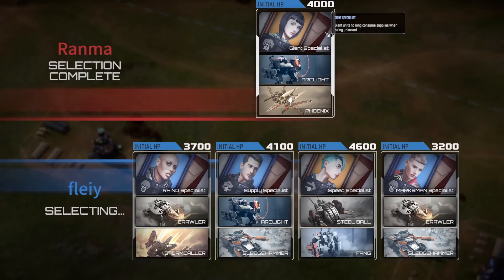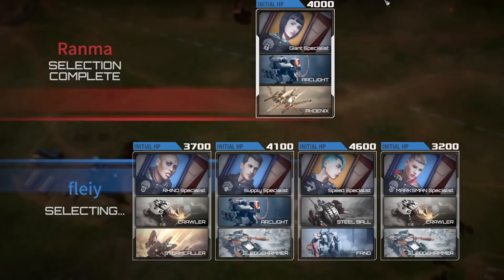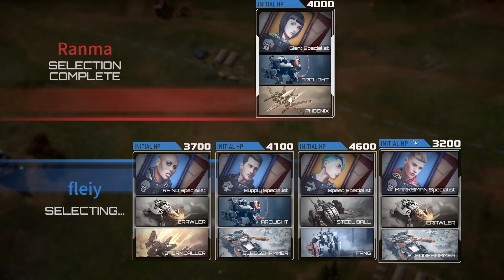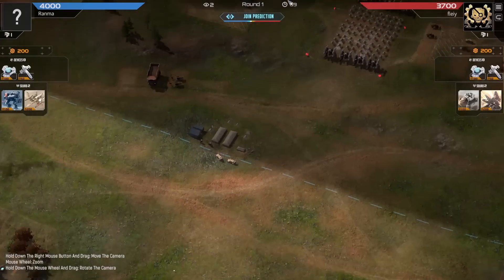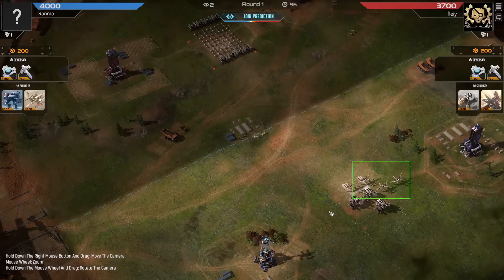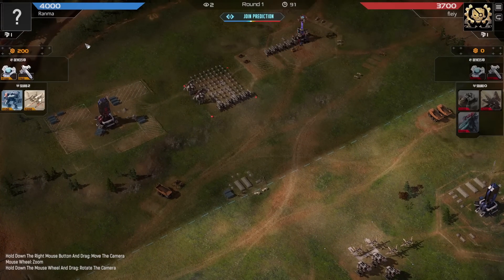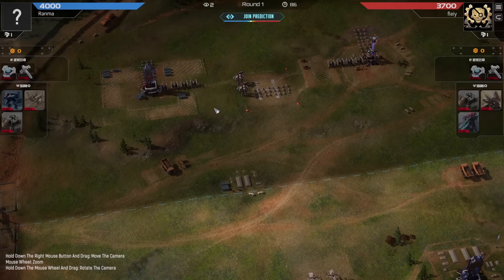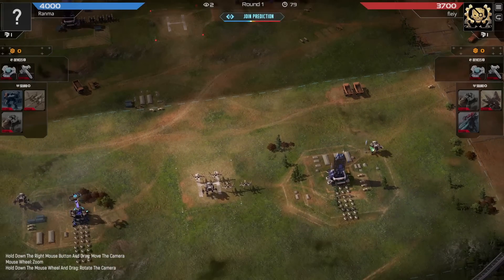Ranma opting for the Giant Spec with Arclight Phoenix - a very interesting choice. These are some good units, and it is often very good to spawn with a couple units of Phoenix, because it means that something like this Rhino Specialist has absolutely no defense against these Phoenix. You're often just forcing your opponent into picking a unit - he has to get Snipers or Mustang or Phoenix of his own. You're cutting off what the enemy can do.